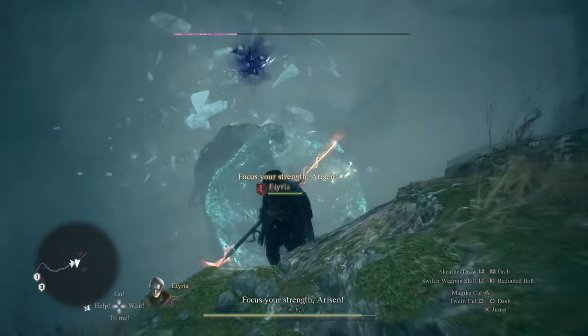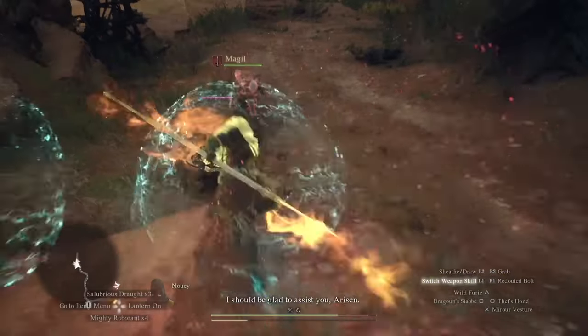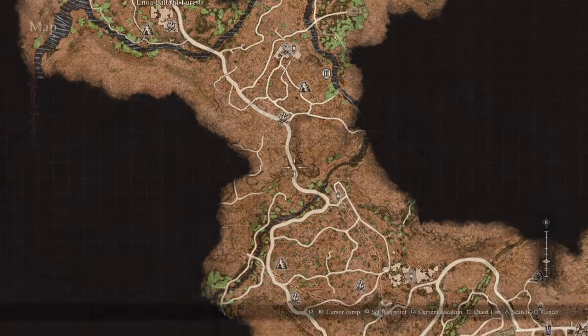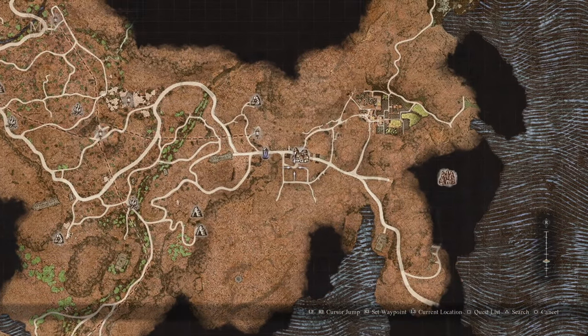Moving right along, once you make your way into Bakbattahl, stay along the main road all the way down into the city. Be sure to place a port crystal somewhere around here so you can fast travel back, because there isn't a static port crystal in this city.